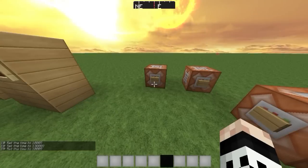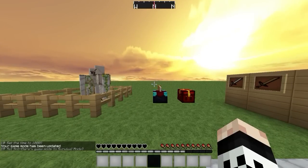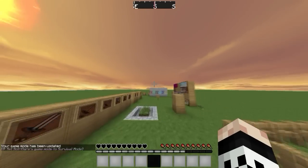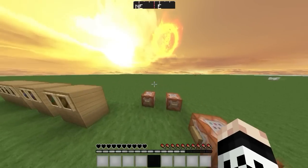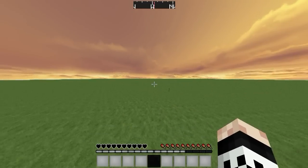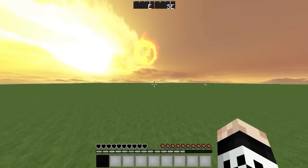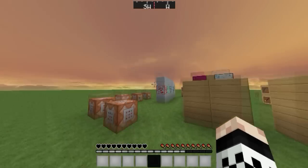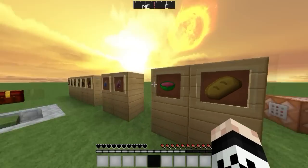Here's the survival menu. The hearts are black with a silver outline — custom from one of my old packs. The food bar is just normal Red Craft, the XP bar is silver, and the hotbar is a silver hotbar with a black selector. That's basically the GUI.